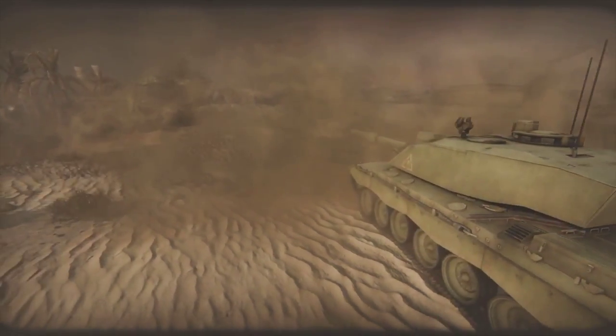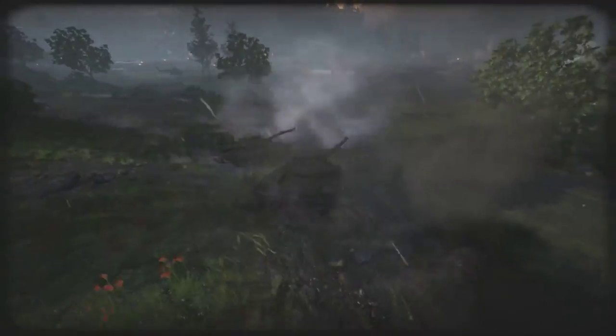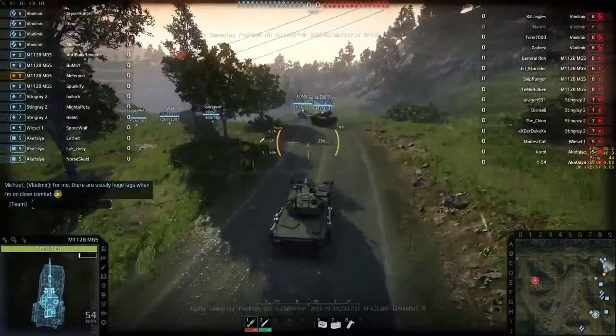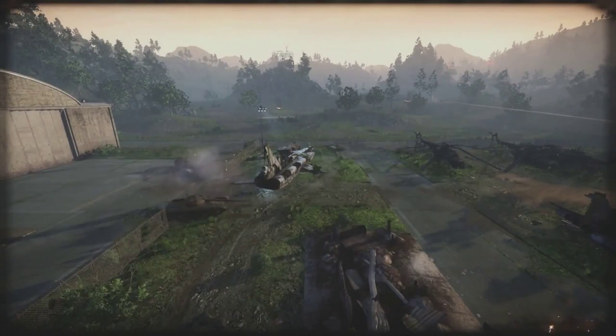The modern battlefield has many types of vehicles performing a variety of functions, and many of these will be represented in Armored Warfare. There are five classes in Armored Warfare: main battle tanks, light tanks, armored fighting vehicles, tank destroyers, and self-propelled guns. Each of these has a role to play on the battlefield.